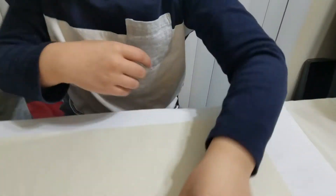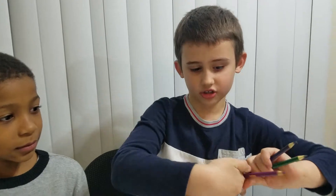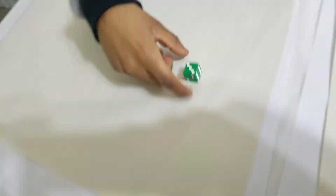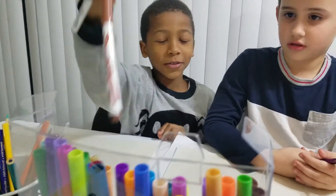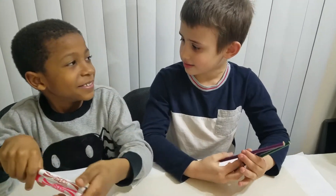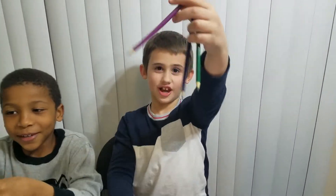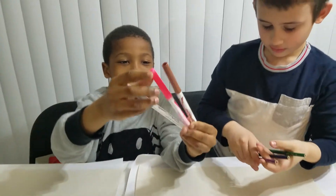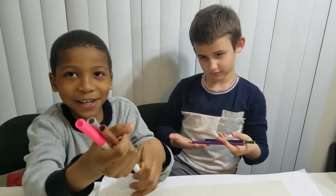I flipped the dice and landed on three, so I pick three markers — these are some nice colors. Now it's your turn Kai. Kai also got three and picked three markers — oh, those are good colors! What if you got galaxy, Kai? I got some interesting colors too. It's like Halloween. The colors brown, pink, and silver are like different.